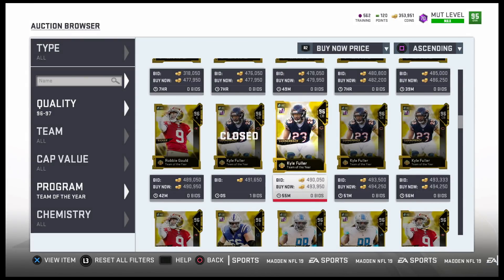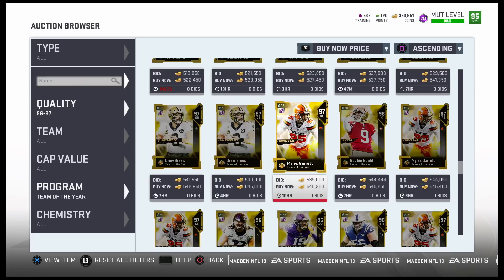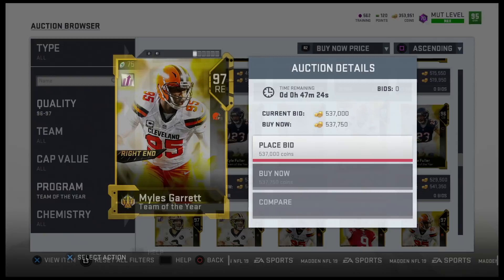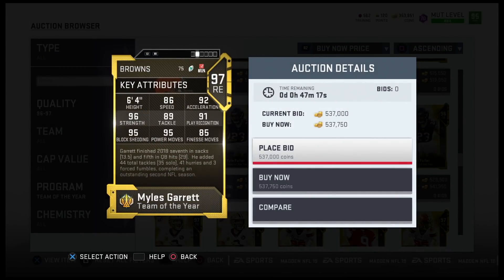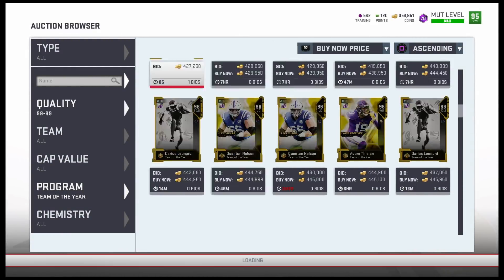Miles Garrett is definitely one I want to add to the team this week — 86 speed, 95 block shed, 95 power move, 85 finesse, 91 play recognition, 92 acceleration, 96 strength. This card is nasty. Miles Garrett had an amazing year, so he definitely deserved that card.